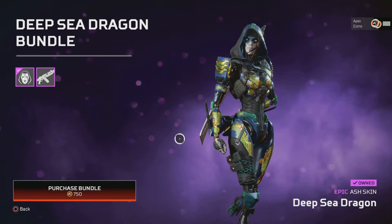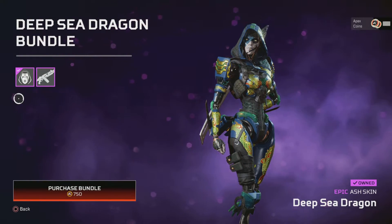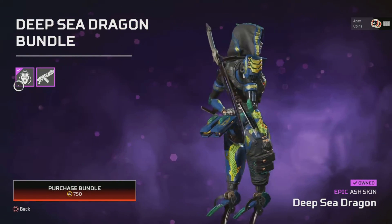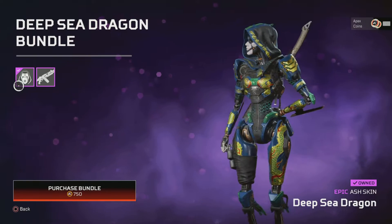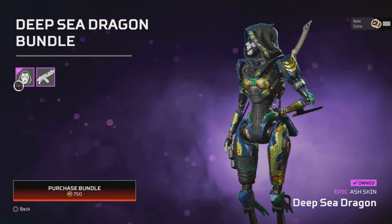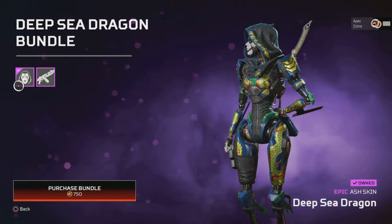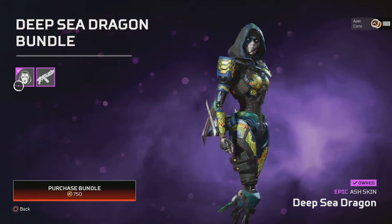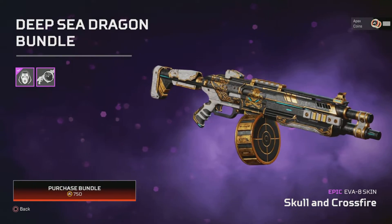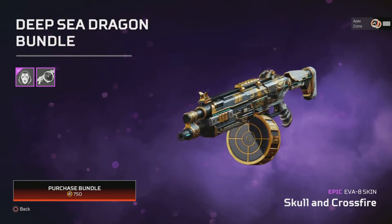We've then got the Deep Sea Dragon that is still here as well. It is an epic skin and it's actually one of my more favourite skins because most of the epics, the movement on the skins is just too much and too in your face — even from a mile away you stand out like a sore thumb. And that comes with Skull and Crossfire, which is not a bad skin either.